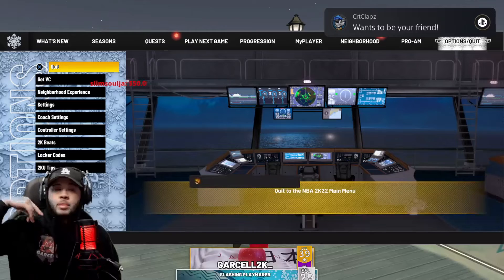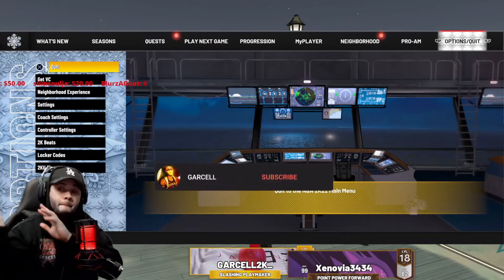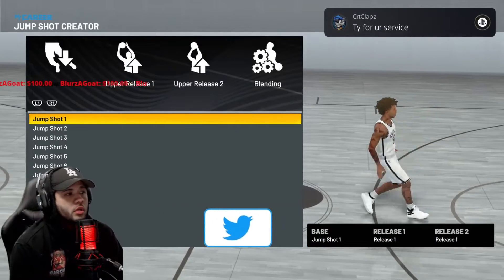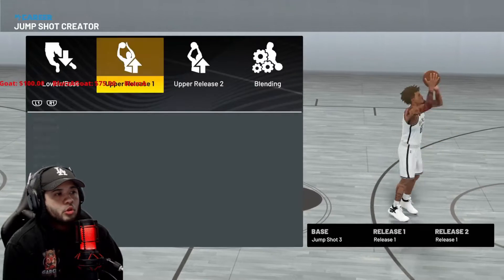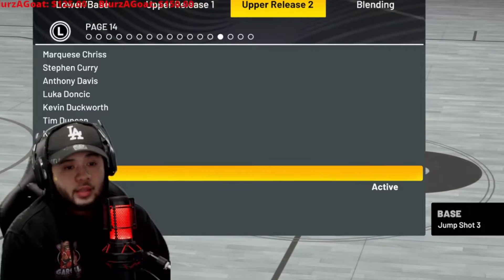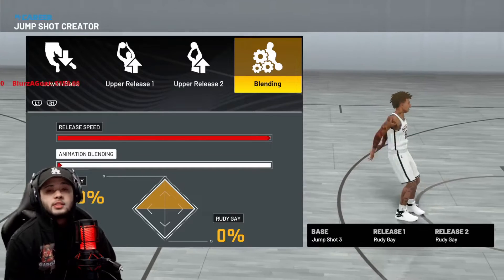Now for my jump shot — y'all better subscribe right now because I'm about to give y'all the best jump shot for this build, shooting 71% from the three. We're going to go with base three — the fastest, most consistent, reliable jumper in NBA 2K right now. Your release one will be Rudy Gay, and your release two will be Rudy Gay. What I do is I go full speed on the release speed. Animation blending doesn't really matter. That's my jump shot.